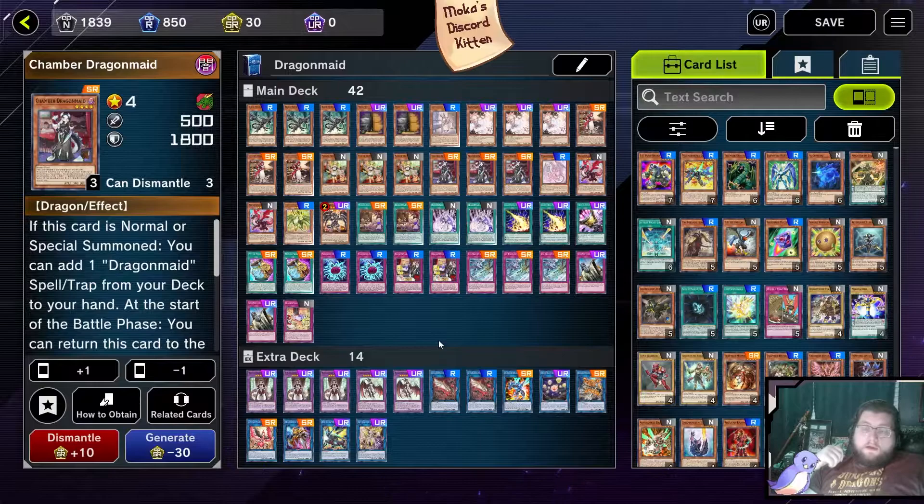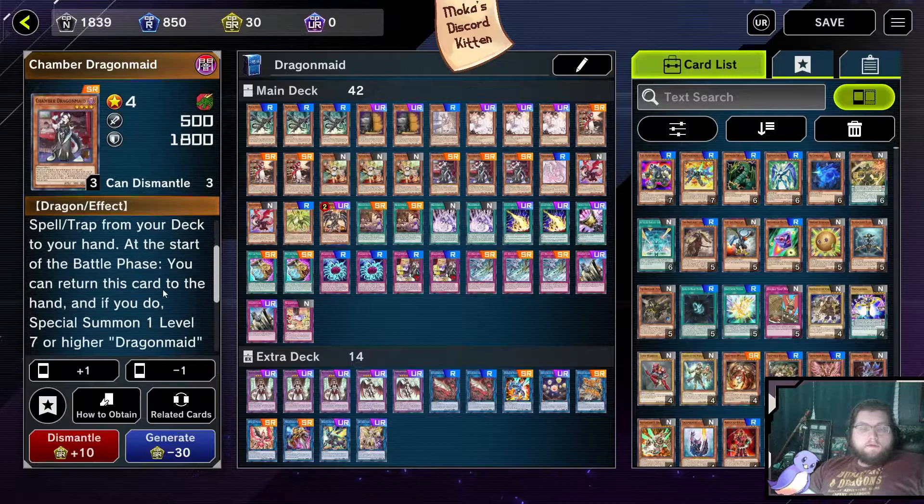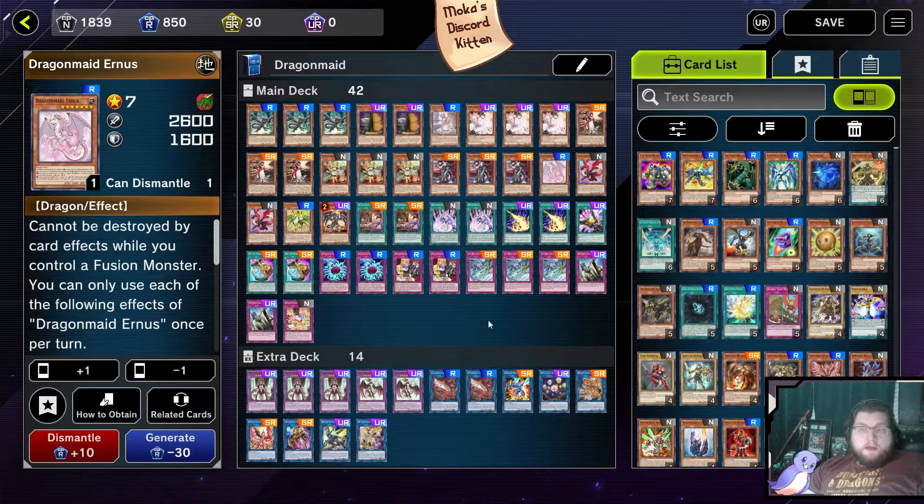Chamber Dragon Maid is the quintessential most important card of the deck. If you're going to change the ratios or anything, you always must have Chamber at three, because Chamber can search any Dragon Maid spell or trap card — she can search your fusion, or one of the more important traps, or even Hospitality in rare instances. Chamber is just a vital point of the deck, and her only downside is once she tags out for battle, you're not going to be able to tag her back in very easily.